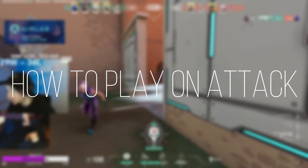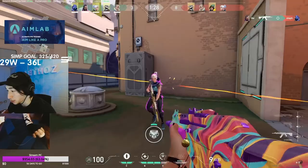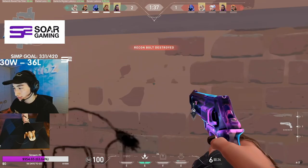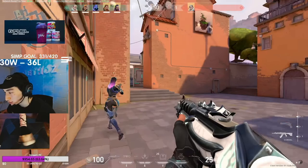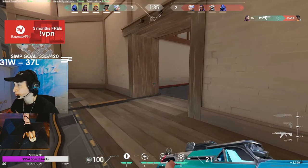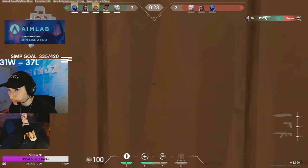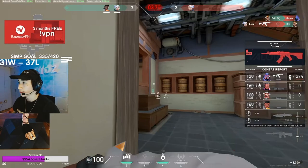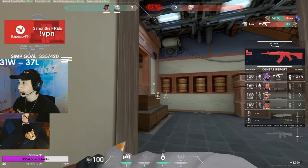Now for Reyna on attack, you want to flash onto site. Also, you want to utilize your teammates' smokes as well. Don't forget to flash either high or really low to avoid an easy spray transfer and throw off your enemy's aim. More likely than not, you're going to be pushing in first just because you're the duelist and because you have the flashes — you need to get those first picks and clear out site. One thing you can do with Dismiss is clear angles on site after getting a kill: because you can't be shot, you can look at all the angles around site, check that it's clear, and then go back into cover and peek with your teammates. It's a really cool outplay you can do with Reyna. Reyna is a great duelist but does have quite a learning curve and takes time to master, so my last tip would just be to practice with Reyna. Practice makes perfect.